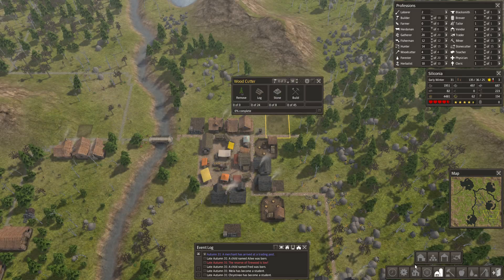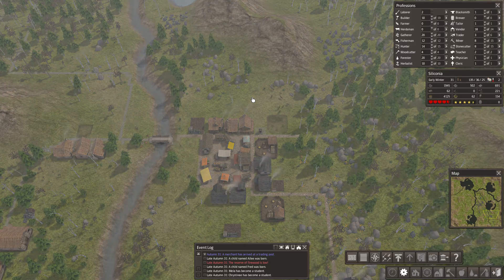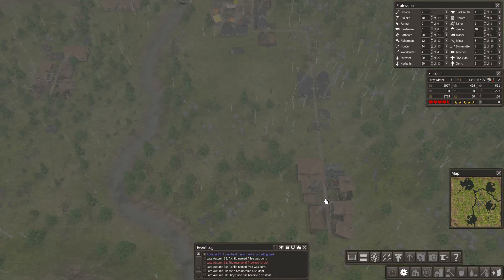How's that going? Let's put a priority build on it. Yes — these stockpiles really were an issue up here. Maybe they even need another one.